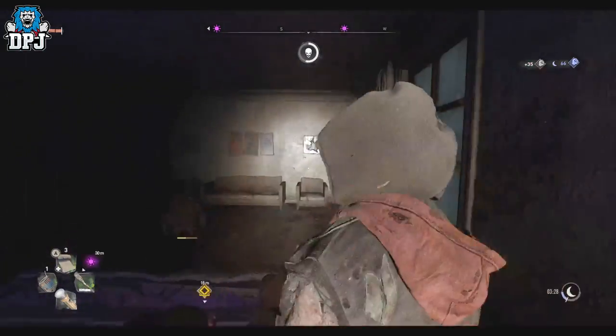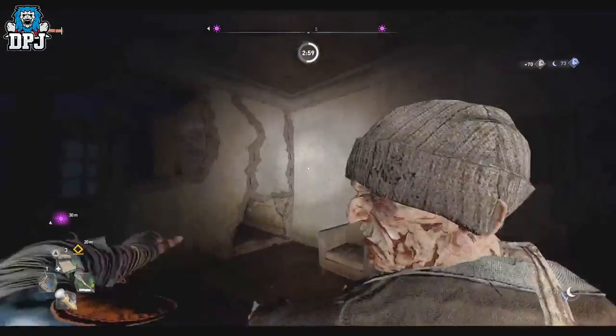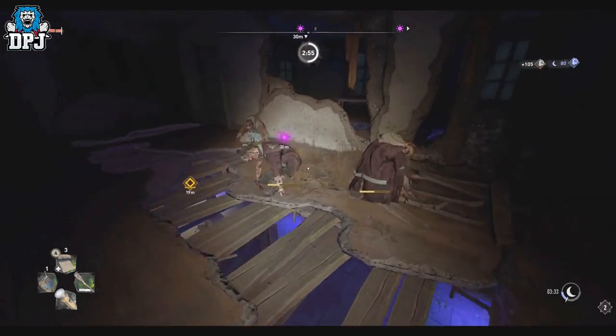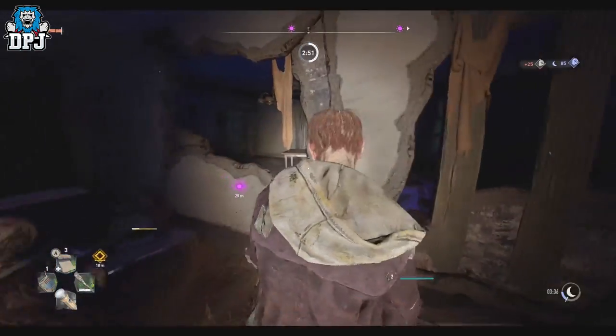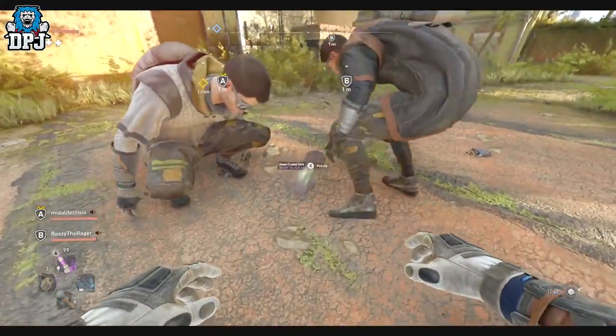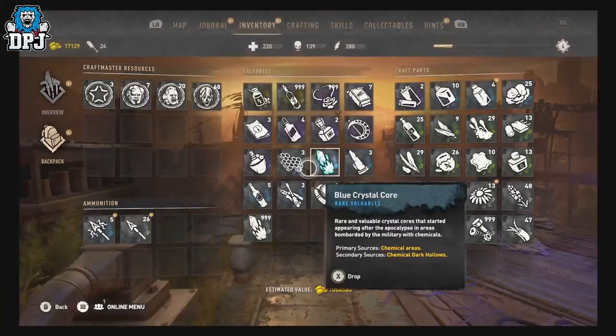Within Dying Light 2 there are a ton of amazing exploits, glitches, and farms you need to be taking advantage of. Today we cover the best ones. First up we have the duplication glitches — there's two: a solo one and a co-op one. The co-op one is easily the better one, so we'll cover that first.